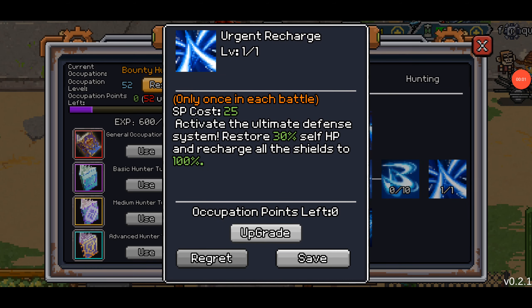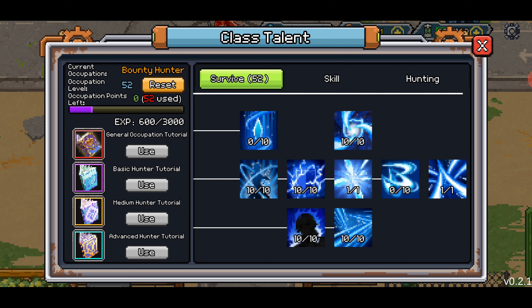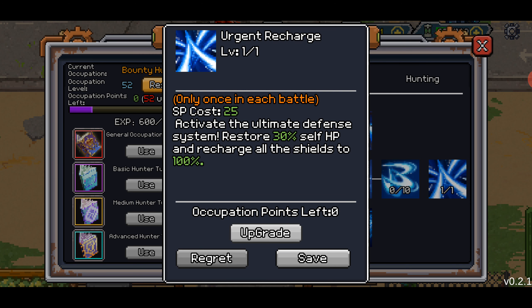Let's talk about Ultimate Class Skill Abilities. Welcome back to another BitLegends video. Today we're talking about the Bounty Hunter: Survive Trait Line, Talent Line, and Ultimate Abilities.